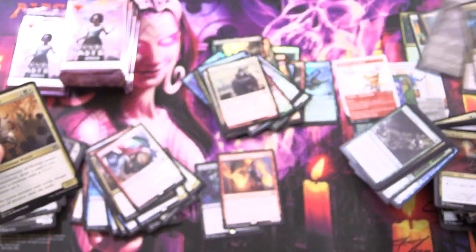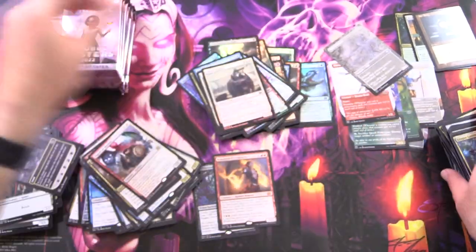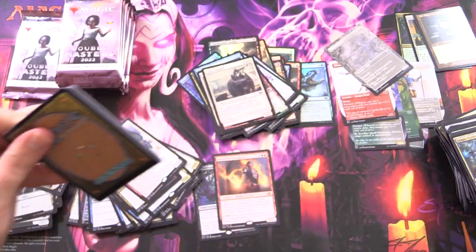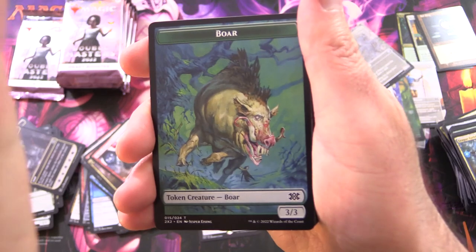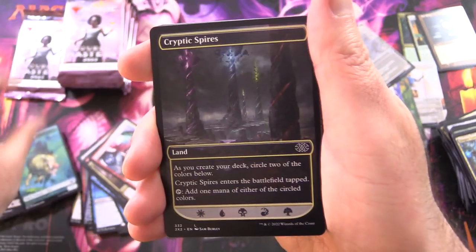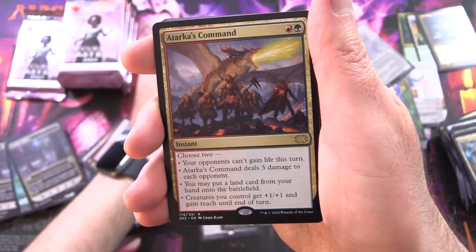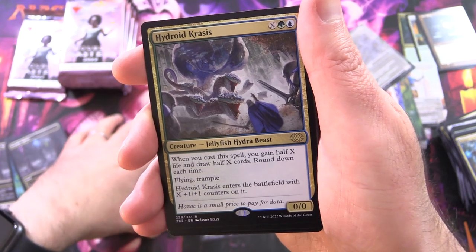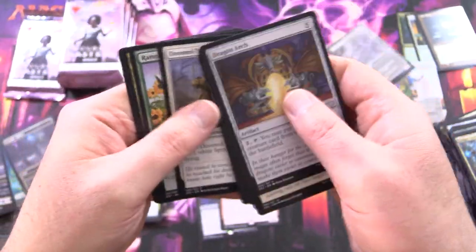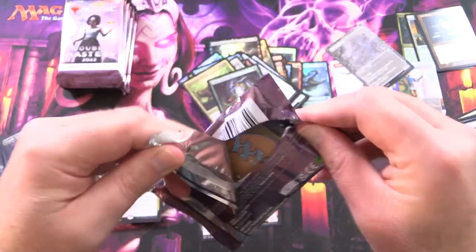Wall of Omens — set that aside. A Boar, Cryptic Spires, Sprouting Thrinax, Experiment One, and Atarka's Command. Hydroid Krasis — that was another crazy one. They've really stuffed in as much craziness in this set as they can. That's probably how they justify the box prices. In US dollars you're looking at about 300 bucks for these. Hopefully that will settle down a bit, but I doubt it.